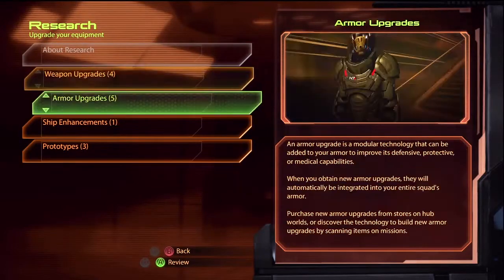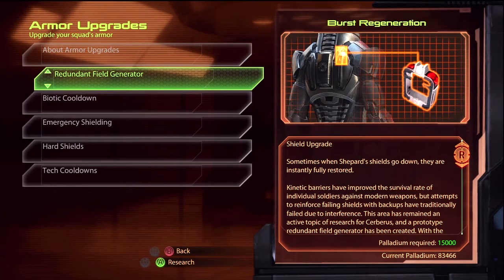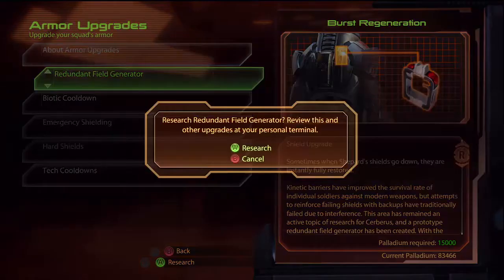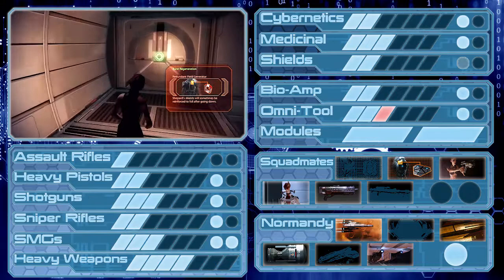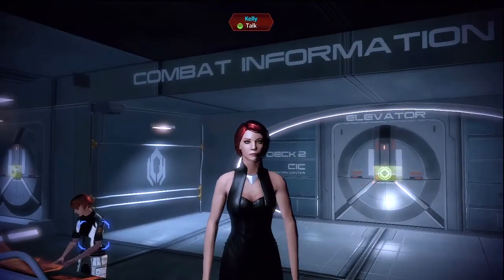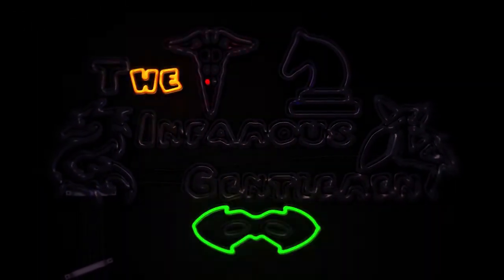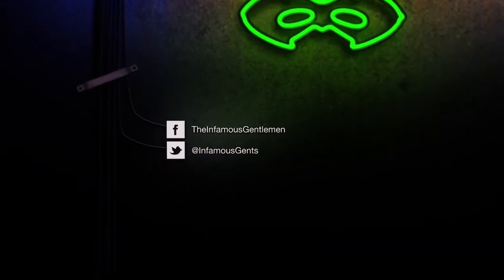For now I'm just going to do a bit of research. We got damage protection, which would be nice to have. That gives us an extra upgrade - the redundant field generator. Sometimes when Shepard's shields go down, they are instantly fully restored - basically a backup generator that sometimes works. Next episode we're going to be doing a few side missions and then gathering new squad mates and doing some loyalty missions. Thank you very much for watching - I hope you'll join me next time. Good day!